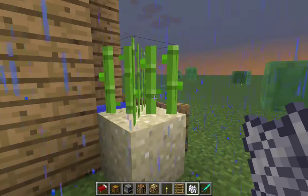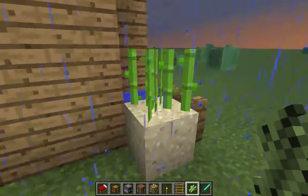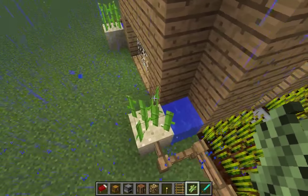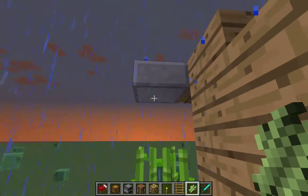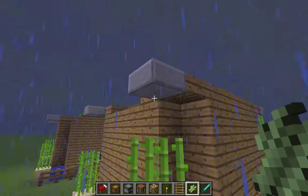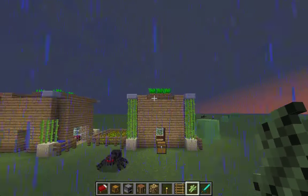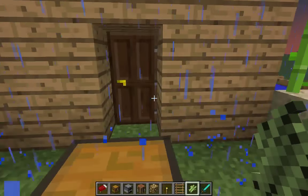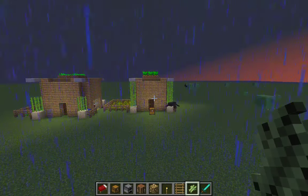I'll place the sugar cane so you guys know what it looks like. If you guys did enjoy and you like the effort put into the house, please like and subscribe. Hope you enjoyed — that's what it looks like at the end with the door closed. And of course it starts raining right away — there you go, hope you all enjoyed, goodbye!